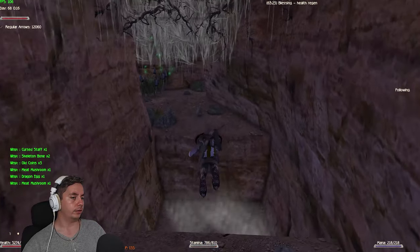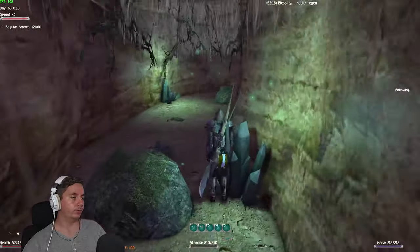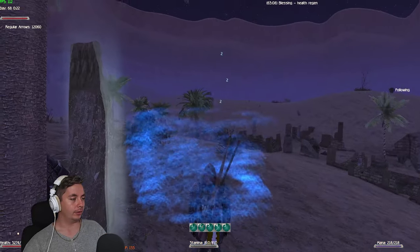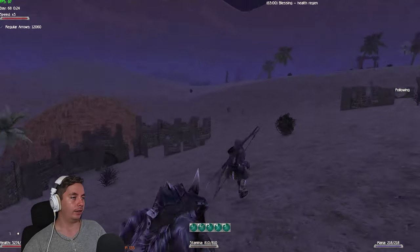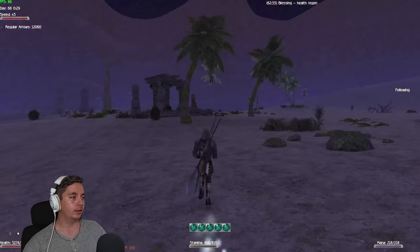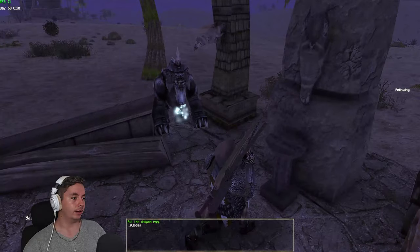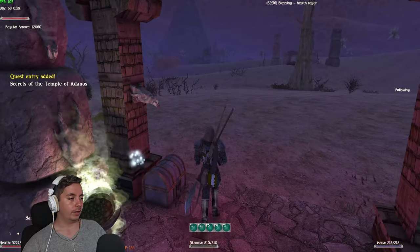The undead mage is guarding a dragon egg, which the will of the wisp has already picked up. Now we have to donate — put it as a gift to Adenos. We're back at the altar of tears and we need to go to the west. This is the area where you can see dragon heads, and you just click on this pedestal and put the dragon egg on top of it. The gift is given.